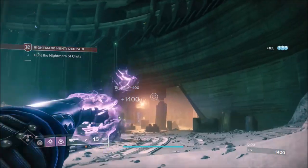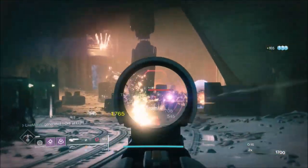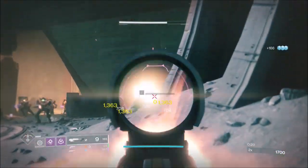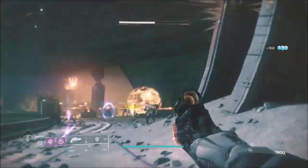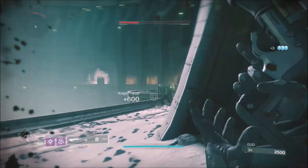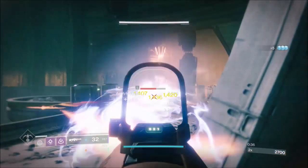As soon as you come in, you're going to have that shriek and then you're going to have a heap of ads and an unstoppable ogre. As you'll see on the screen, I tossed a grenade just to stop the smaller red bar ads from pushing out too much because they will push you. Only a couple of them will, but they move about just in front of you, so you want to clear as many of the ads as possible quickly.